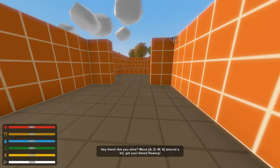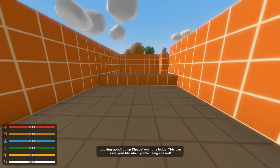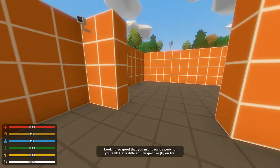The tutorial says: 'Hey there, are you alive? Move WASD around a bit, get your blood flowing.' Okay, probably need blood. It says use space to jump over to this ledge - 'This can save your life when you're being chased.' No, because I saw a zombie jump straight out of a window earlier after he killed me. I feel like I'm being watched.